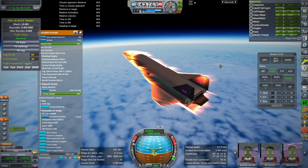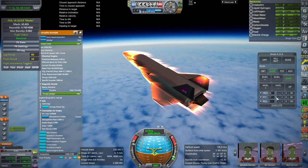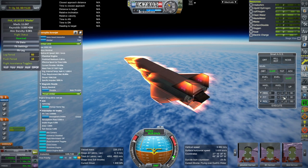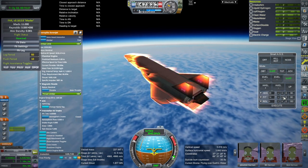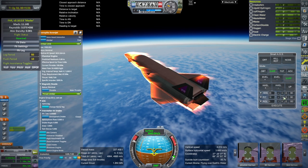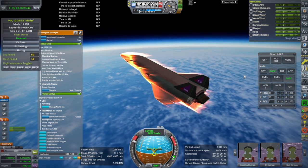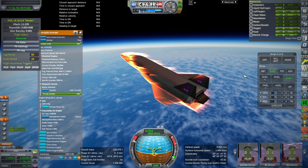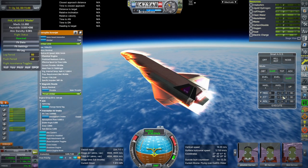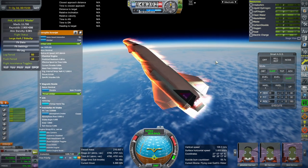Parity between the hydrogen and oxygen is when the hydrogen is at 309,000 liters. I don't want to choke again. Mach 11! We're at 48 kilometers already. Let's go for it — scramjet off, close intake.